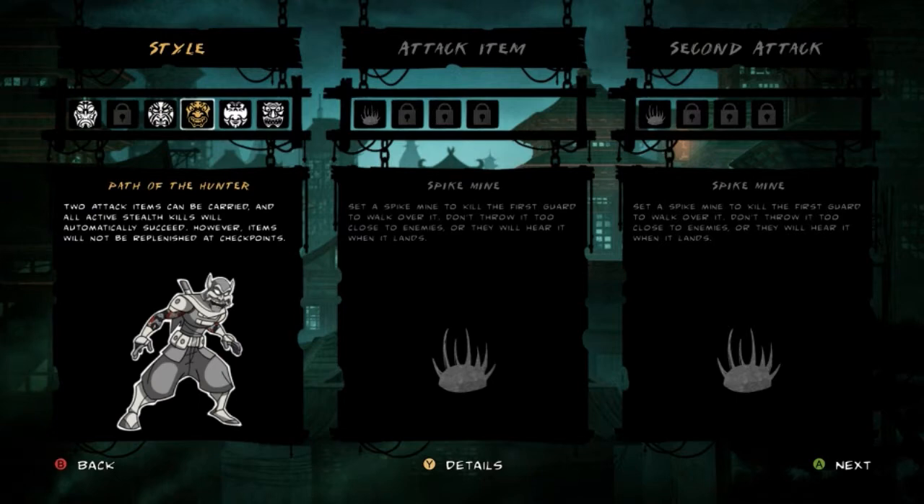I guess with Path of Might you're supposed to use the slide kicks and spin kicks and just run up and beat the crap out of guards, or in a pinch have an easier time of it. But I don't really think the trade-offs are worth it. Path of the Hunter is actually really cool because he automatically succeeds on all stealth kills, which is really, really nice. And he can get two attack items, though that doesn't really benefit me much right now since all I have is a spike mine.